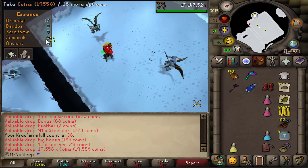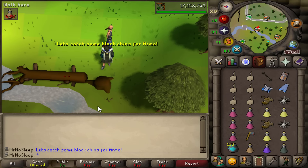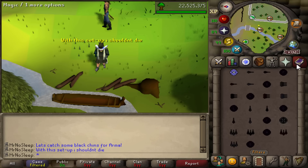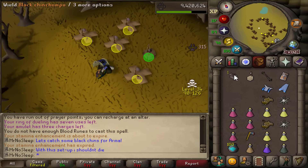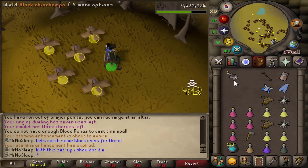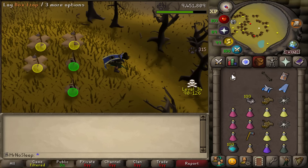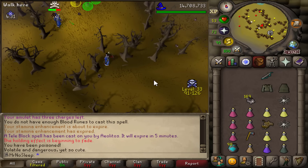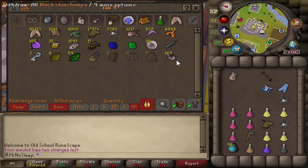Around kill count 40 I wasn't enjoying only five to seven Armadyl kills per inventory with the red chins, so I decided to go catch some black chinchompas and get some hunter XP. I'm nearing 99 after doing 1,000 herbivore. I noticed they've updated box traps to automatically reset when you click them. My setup lets me escape PKers using ice barrage and then logging out using trees.